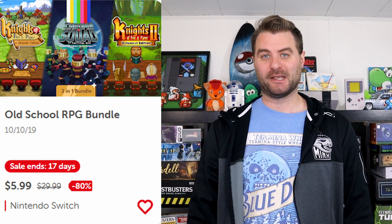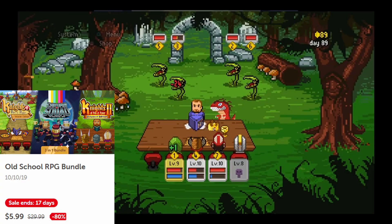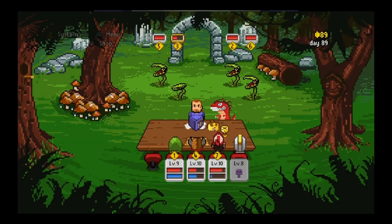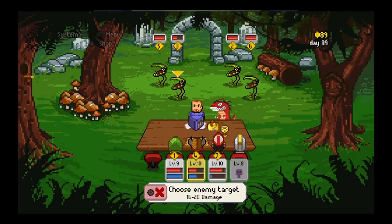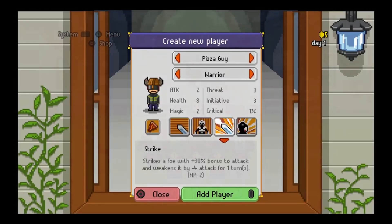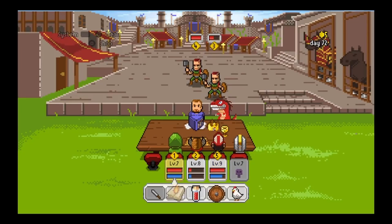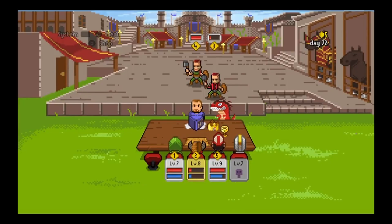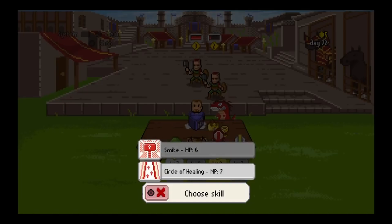The next game is actually a bundle of games — the Old-School RPG Bundle. This includes three great RPGs. One of them is the original Knights of Pen and Paper, which is kind of a play on Dungeons & Dragons. You'll play as a bunch of people playing a tabletop RPG campaign. It breaks the fourth wall a lot, so not only will you be playing this Dungeons & Dragons-like campaign throughout the game, you'll also play as the characters playing the game.